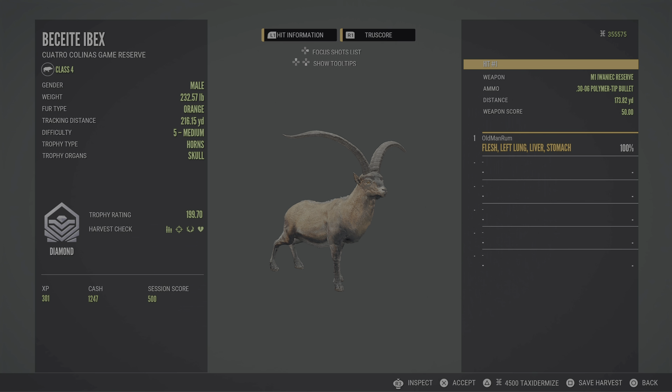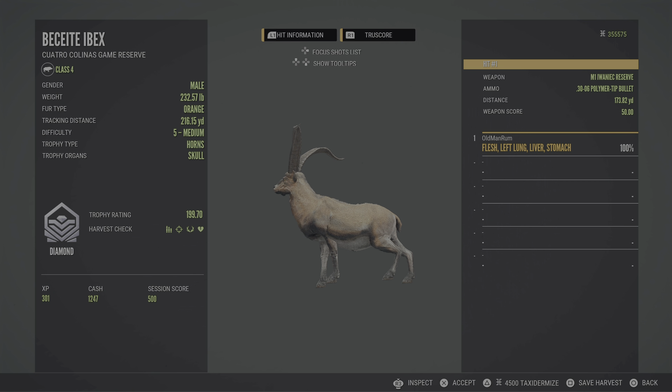We've got our diamond 199.7 and that's going to give us an opportunity to get into the top three. We'll see how we feel about that by the end of the week, but we are looking for trophies. We're going to hunt these ibex and try to hunt everything wherever we can, but right now we're on the Beceite for sure. The ibex drink time is right in the middle of the day, so lots of maps have it set to that.